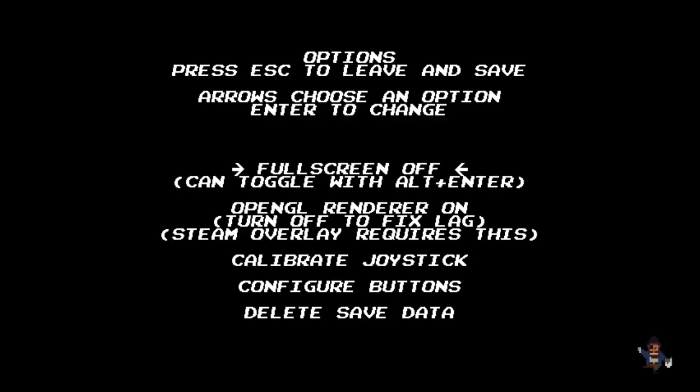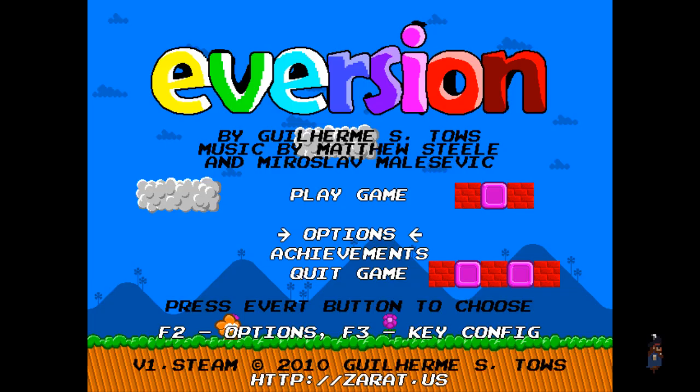There's the options. Very simple stuff — whether you want full screen, whether you want OpenGL rendering. Calibrate your joystick, configure your buttons, and delete your save data. That's about it.